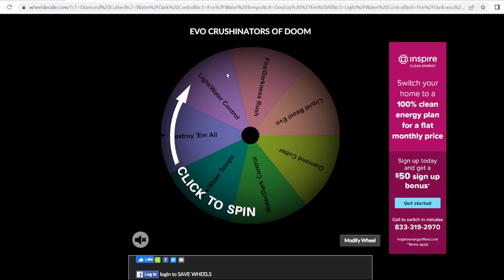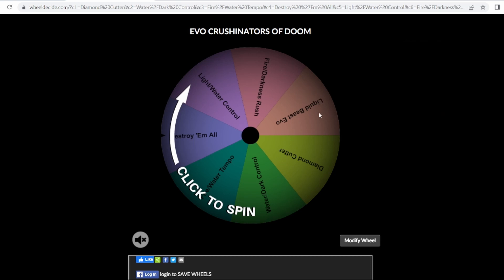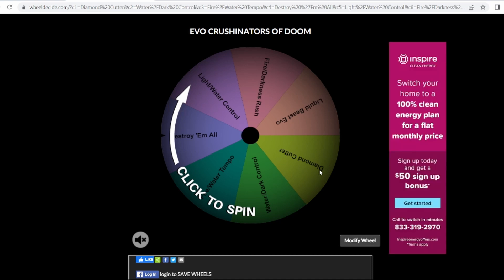First, we have Light Water Control — it uses water for card draw and bounce spells to keep creatures off the board, with Crystal Lancer as a finisher, while using big light blockers to stall out the game. Next, Fire Darkness Rush: really cheap fire and darkness creatures trying to end the game quickly. Then Liquid Beast Evo, a water-nature mid-range tempo deck using powerful Liquid People and Beast Folk Evolutions — Crystal Lancer and Fighter Duel Fang — to accelerate and overwhelm the opponent. Diamond Cutter runs mono-light blockers to stall and then tries to win using Diamond Cutter.